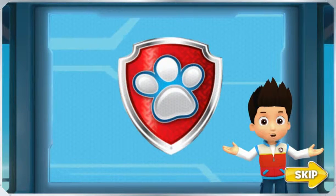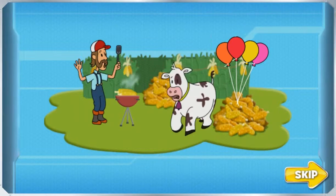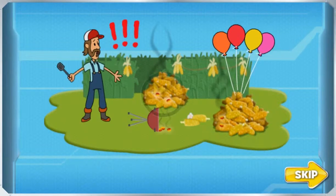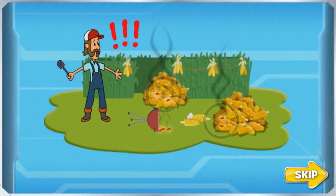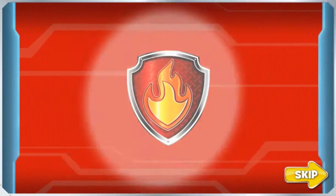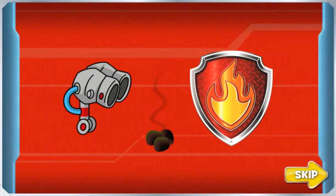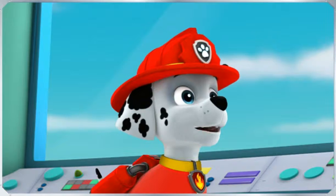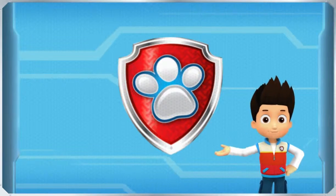Pups! It's the day of the big corn roast, but we have an emergency. Bettina knocked over Farmer Al's barbecue, and the hot coals are making the corn pop. We have to stop all that corn from popping. Marshall, we'll need your help for this mission. I'm fired up! Woohoo! Paw Patrol is on a roll!